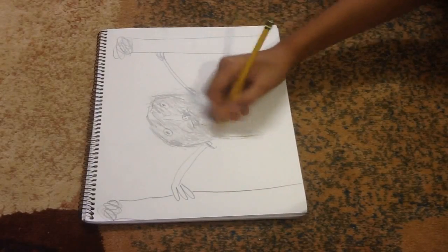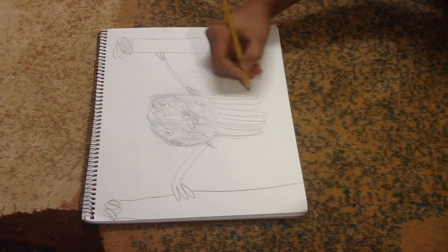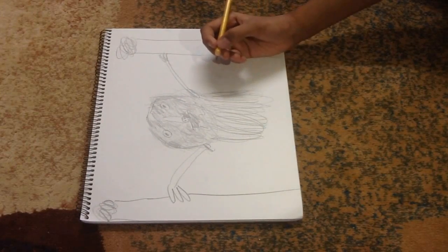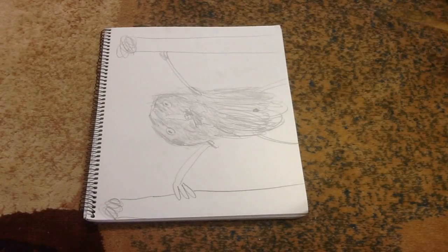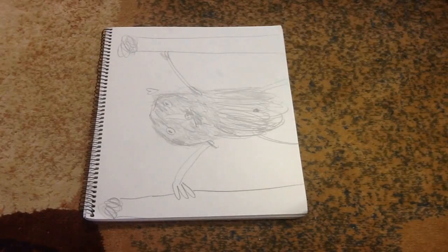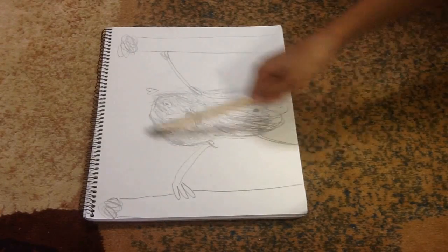Now it needs to have its body, of course. I don't know if sloths have belly buttons — I'm going to make one. What else? Oh yeah, a heart, because you know that this guy is so lovable.